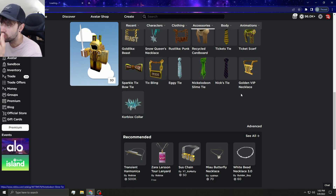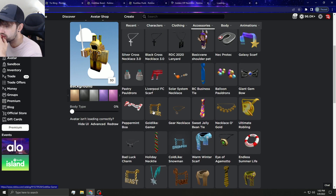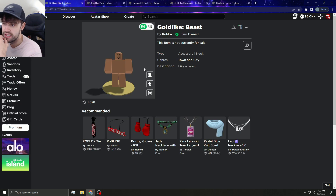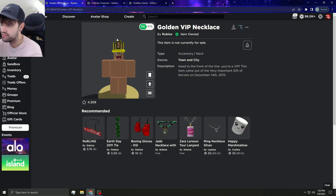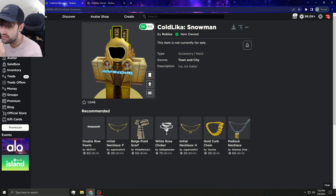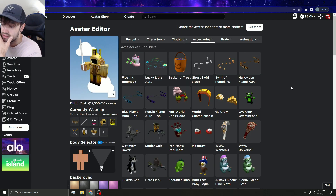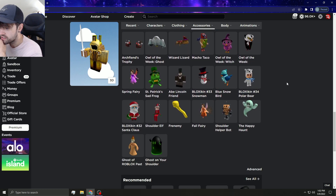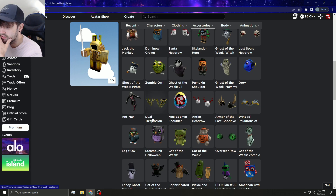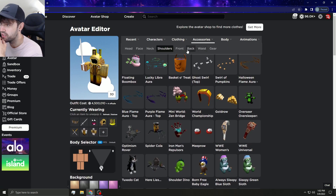I think all the Gold Likas would be really good limiteds — even the snowman. Gold Lika Gamer, all of these should be limited. The Ticks Spling, the Beast, the Punk, the Rust, the VIP — a lot of people would like those. There was one item that looked broken or glitched — not sure if that's intentional. And the Gamer — I think people would like all these.